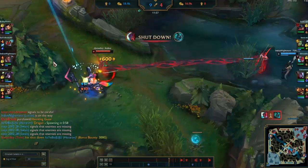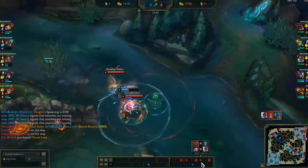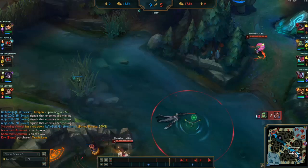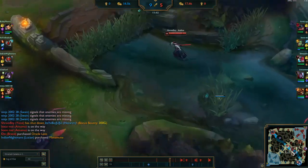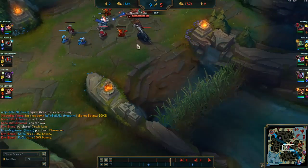Their jungler is now dead and their mid laner is here too. At this point I'm really fed so I'm just going to steamroll. Me and my jungler wipe the floor with their jungler and mid laner. We're starting to close the gap — still behind unfortunately, but I am fed.